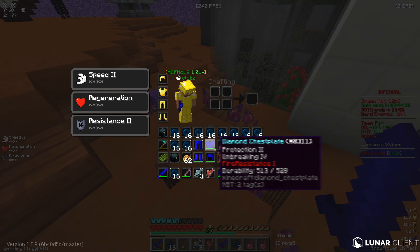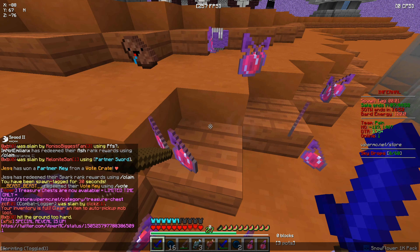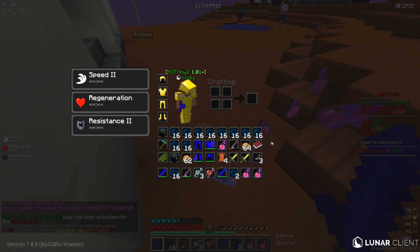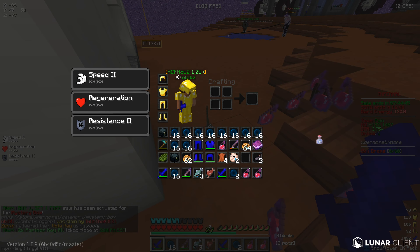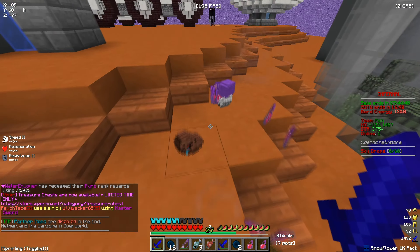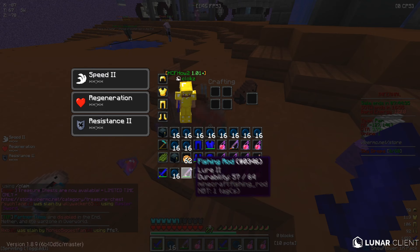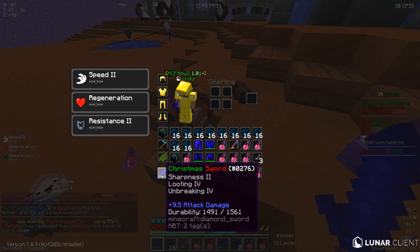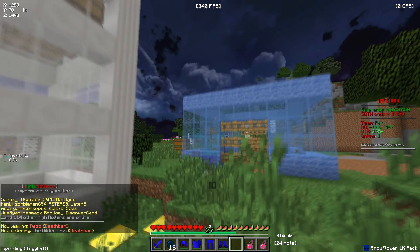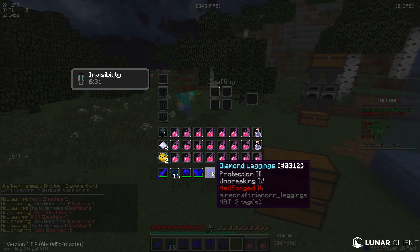Something really weird just happened — I just saw some guy log out in the End. I just started swinging at him, and I could actually kill him. I killed him and got a full set off of him. You can see in chat his name was ZCF — he literally just logged out in the End and I got a free set. I'm going to take his pots too, because why not. I've never had anything like this happen to me. What the hell — that was so weird.